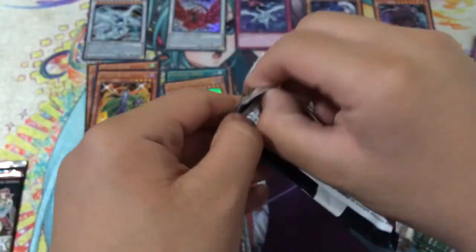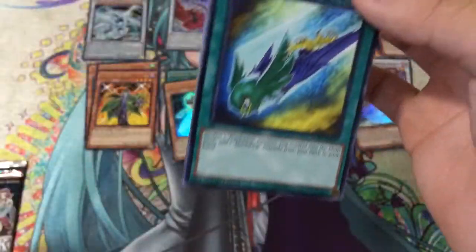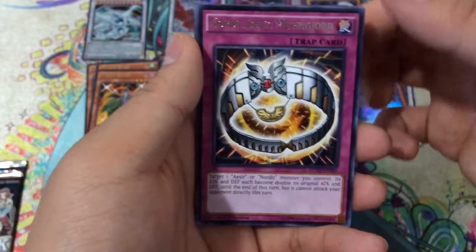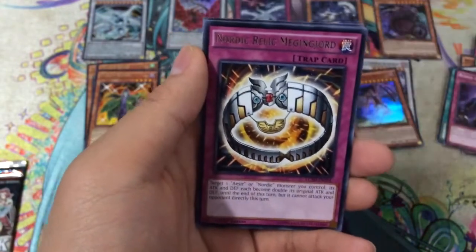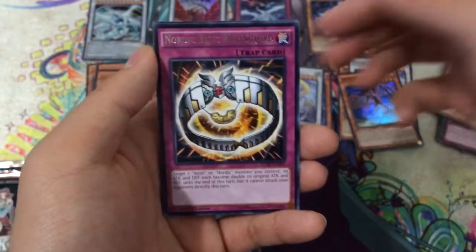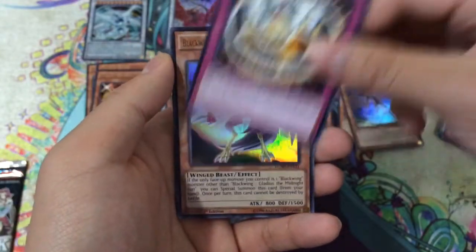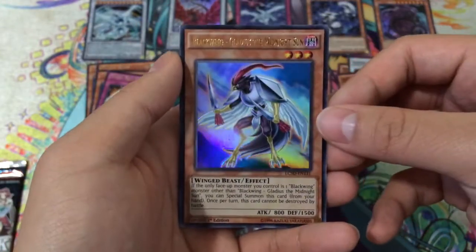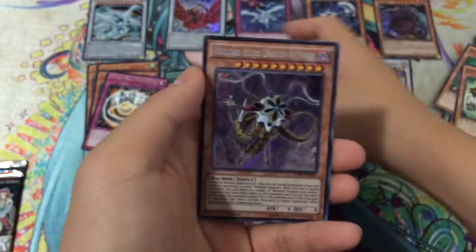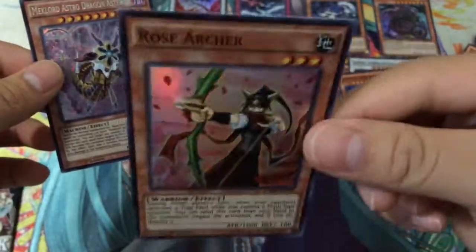Next pack — we have two packs left, hopefully we can pull something awesome. So we have Raptor Wing Strike, Revival of the Immortals, Hyper Synchron, Avenging Knight Parshath Common, and Junk Defender Common. Our Ultra Rare is Blackwing Gladius the Midnight Sun — definitely not a good Ultra in my opinion. Secret Rare Mechlord Astro Dragon Asterisk. And a Super Rare Rose Archer, which is pretty cool.